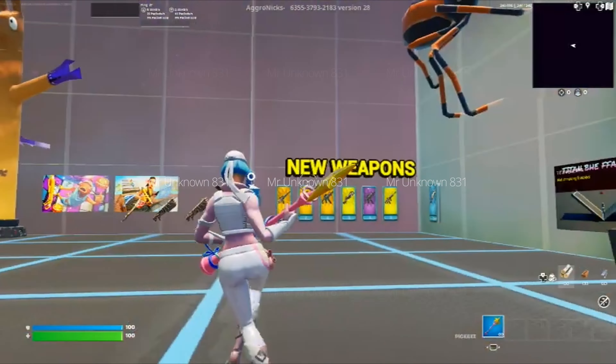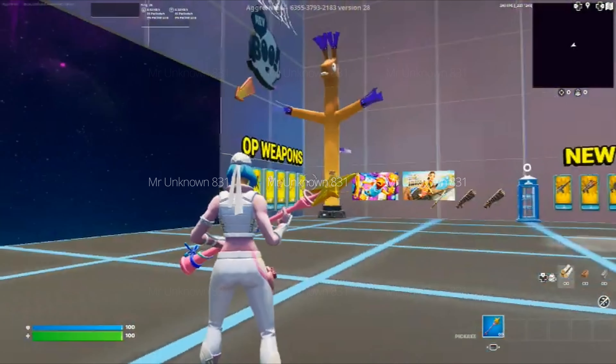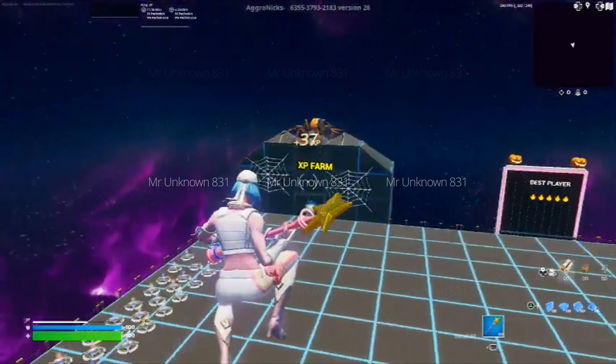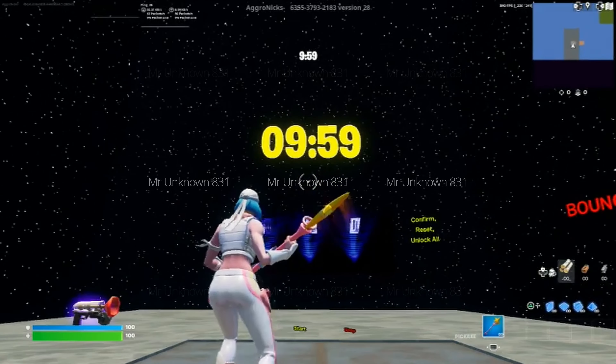Alright, so once you guys are into the game, you're going to be on this screen right here. Now, I want to let you guys know, I would recommend waiting at least 10 minutes before any of the glitches — you guys will get way more XP. The first thing you're going to want to do is jump over to the XP farm just like this and make your way inside. Do an emote on this platform and it should spawn you guys in this room, activating a 10-minute timer.